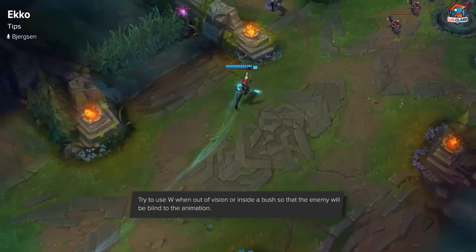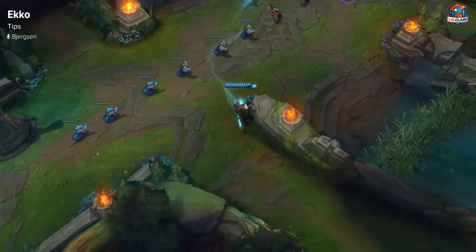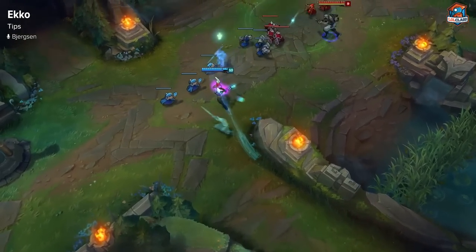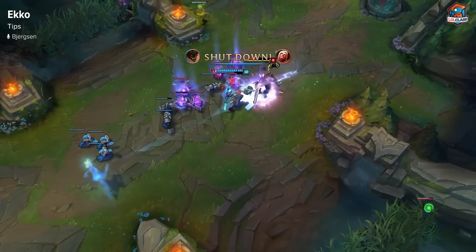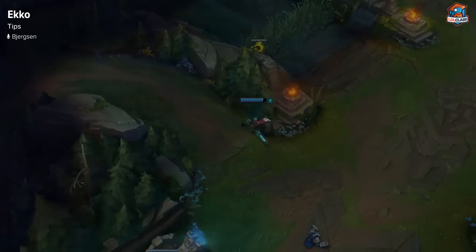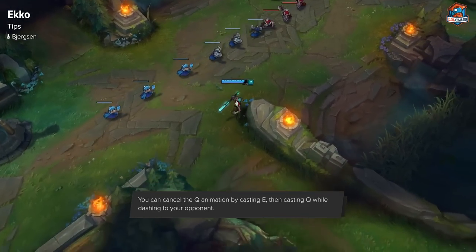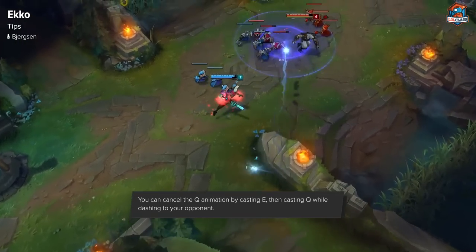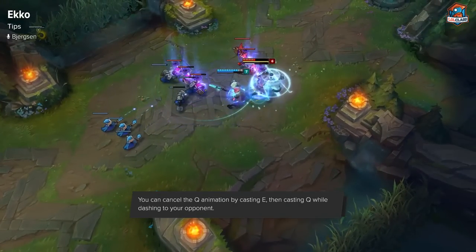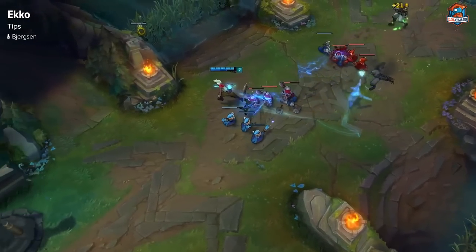For W usage, when you're looking for an all-in and the enemy is around 60% HP, you want to be throwing your W from either in a brush or somewhere in the lane where they cannot see you. They will see the animation of you casting W, but if you're in the fog of war you can use the ridiculously long range of the ability to still get the W off on them — so cast it, then run out of the fog of war, and as it pops on them you can jump on them. If you ever do it in the open where they see you, they'll move from their position and dodge it.